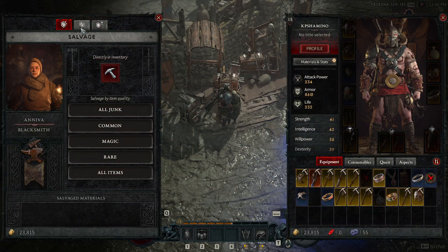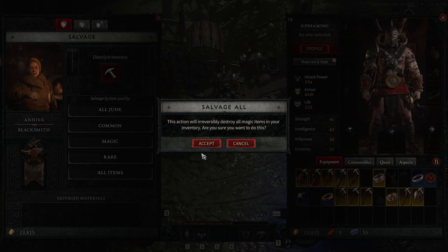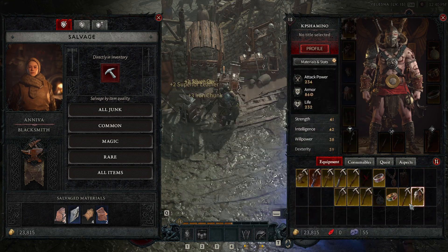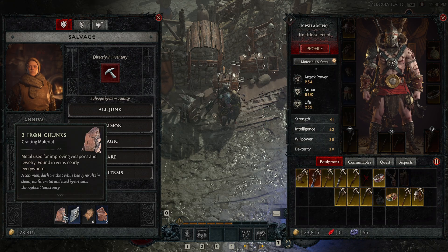The first thing you see is Salvage. You can salvage all the items — the rare items, magic, common, and all junk — which is very cool. I'm going to salvage the magic items now. You will see that all the magic items are gone and these are the materials that I get back.